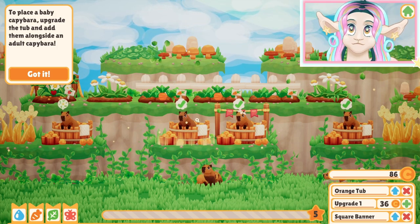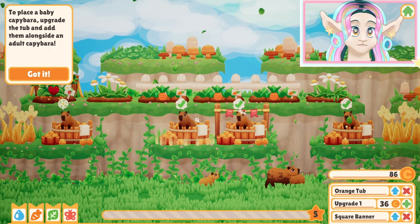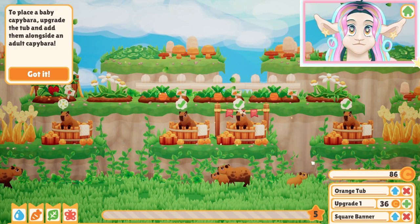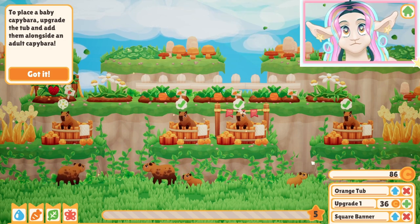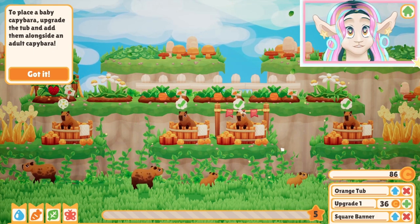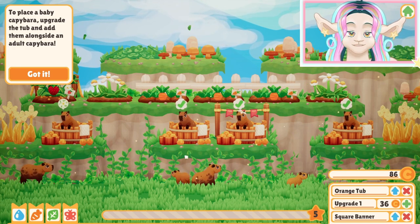The game says to place a baby capybara, upgrade the tub, and add them alongside an adult capybara. That's adorable, first of all. Look at this little guy — and he also has a parachute, by the way. Very cute. But before we move on to adding baby capybaras to capybara baths, I think I'm going to call it an episode. I'm hoping to see you next time. I hope you enjoy this cute little let's play. See you next time!